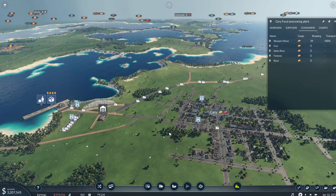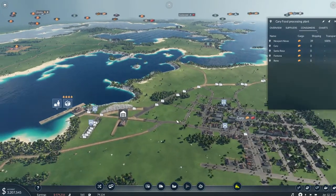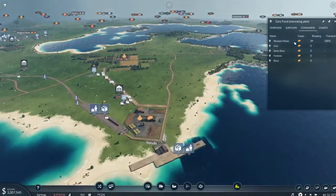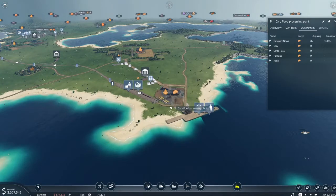Everybody, Wild Dog Gamer here bringing a quick little snippet. I broke it — I don't know how, but I broke it. If you look at my food processing plant, carry is no longer asking for demands.